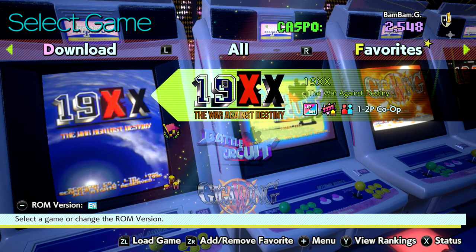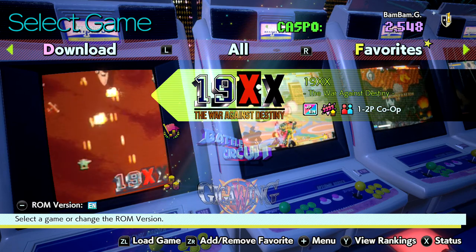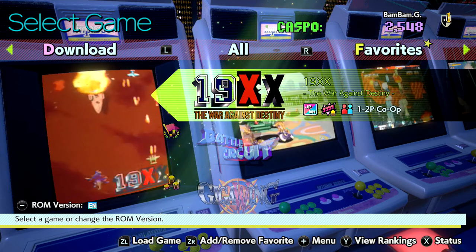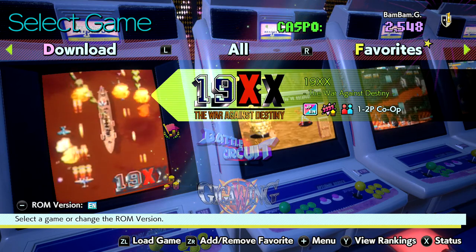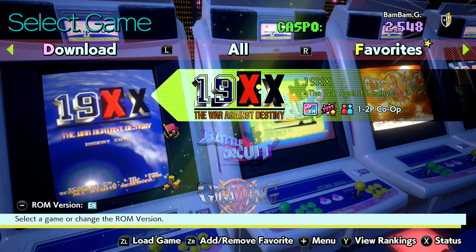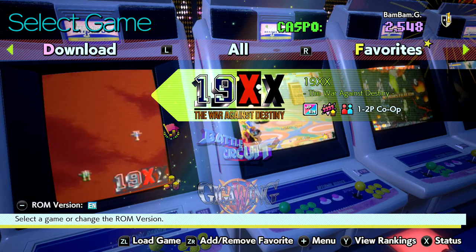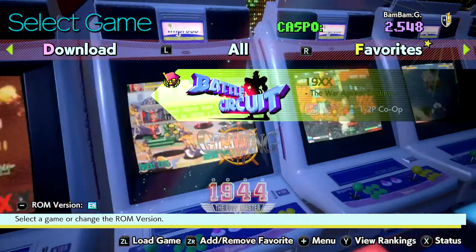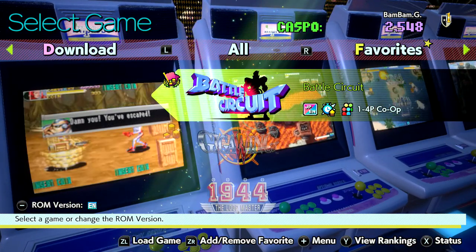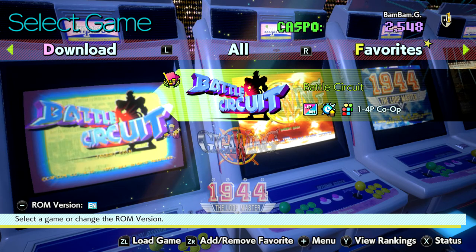19XX - I think this is the latest version of the 1900 series, the last in the line. I always get mixed up with the order when it comes to the Capcom 19XX series. It's a bit like Strikers 1945 by Psikyo. Battle Circuit has been released on the Capcom Belt Action compilation as well as this compilation.